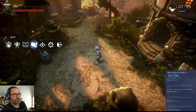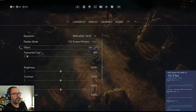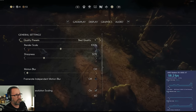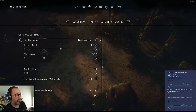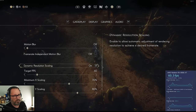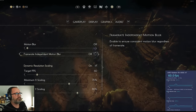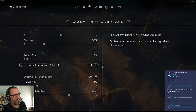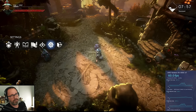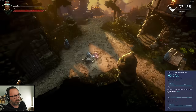Before we do, let's take a look at the settings here so you guys can see what we're running the game as. It is running at 4K resolution. V-Sync is on, full screen windowed, everything else on default. In presets, we have quality presets at the best quality, render scale at 100%. I turned off motion blur — I don't think that has any impact on performance, but I don't usually like motion blur. We do have dynamic resolution scaling on.